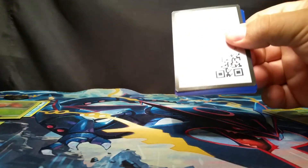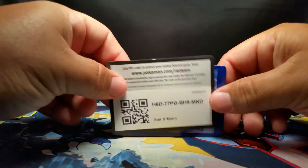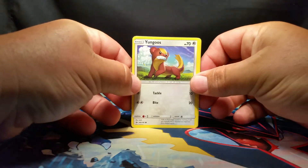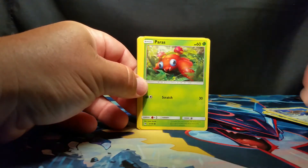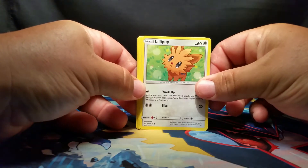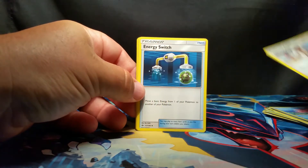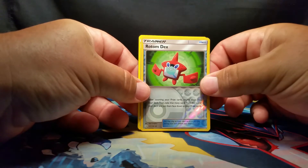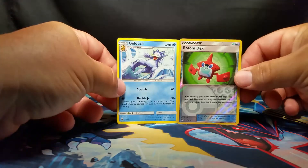Let's open up this next one here. Here is the code card again — let us know in the comments what you get. Starting off, we've got a Yungoos, followed by Litten, and then a Fearow, then a Paras, Lillipup, Darkness Type Energy, Corsola, Professor Kukui, Energy Switch. Our Reverse Holo is a Rotom Dex and then our Rare is a Golduck. Not too good on these packs for me.